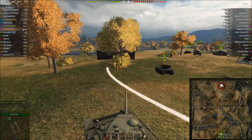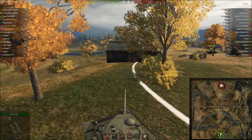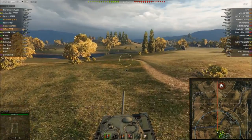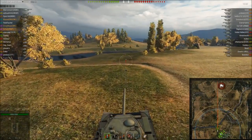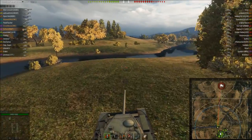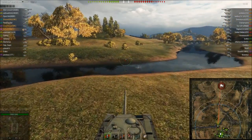Playing on Redshire with Circon and Max. Circon is playing the Object 416 and Maxwell is playing the T-34. First order of business on this map is trying to get some early spots in the middle of the map, so going to the middle as fast as I can. I had a pretty good spawn for this.